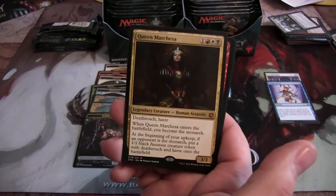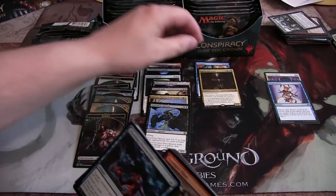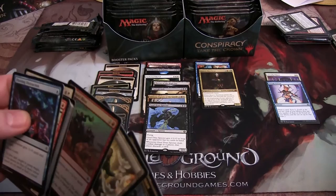And a Queen Marchesa — that makes me happy. And a foil Trumpet Blast — our first foil! Oh, I got a two-rare pack over here. Oh, did you get a rare Conspiracy? I did.